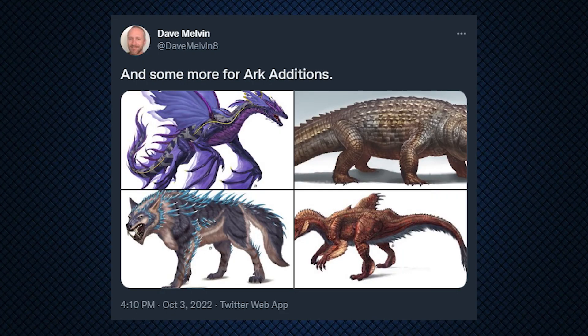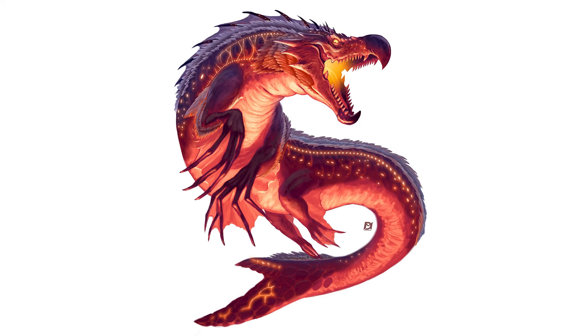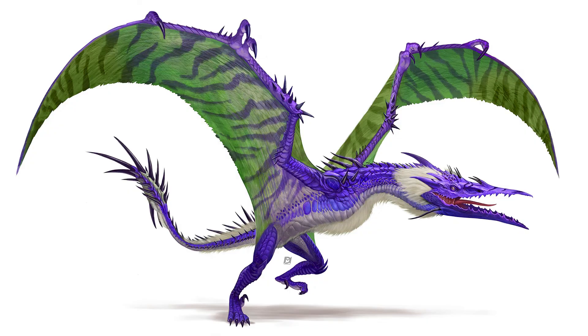Finally, Dave revealed some concepts he made after his time on ARK had passed, and these are going to be included in the ARK Additions mod at some point. We've got this curious fishy dragon-looking thing that looks like it's going to be breathing fire — quite an interesting new design. Then we've got what is supposedly the Yian Garuda. Some may be familiar with this from Monster Hunter World, and of course the creator of the ARK Additions mod is called Garuga, which is probably why this creature is being put in there.